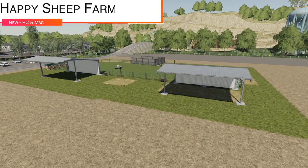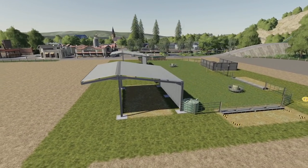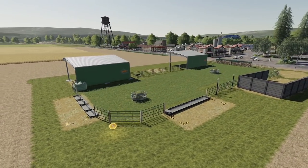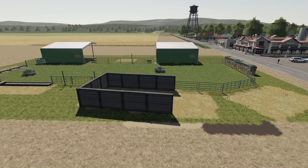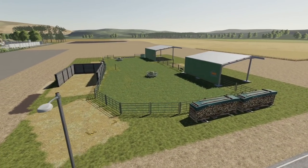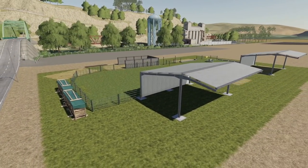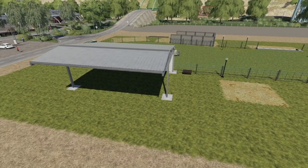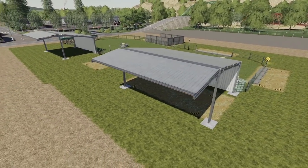Next for PC and Mac players we have the Happy Sheep Farm from SNM Modding. Price is $210,000 with $400 daily maintenance and a capacity of 488 sheep. Stable buildings were changed, lights added, decoration installed, snow added to roofs and objects, and a straw bale trigger added. There's a secondary shed for parking vehicles. It's animal pen ready, horse extension ready, and seasons ready.